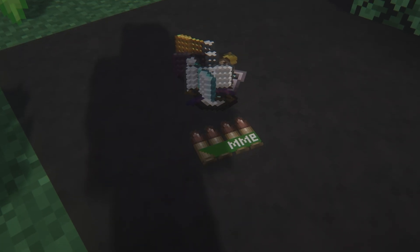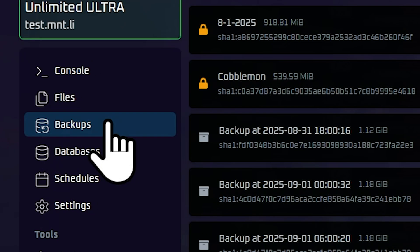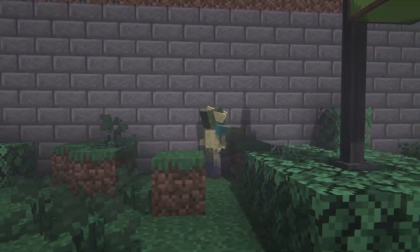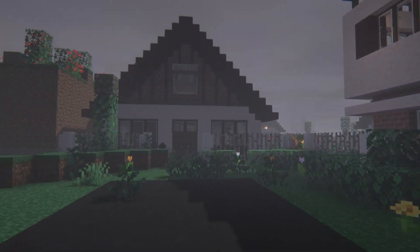Balance loot tables so rare items are truly rare. Edit crafting recipes if you want to tweak progression. Enable automatic backups because in packs like this, worlds can get wiped fast. These tweaks let you set the exact difficulty curve your community will face, even in the most hardcore mod packs.